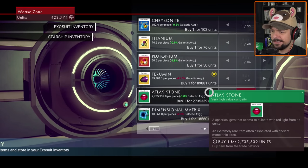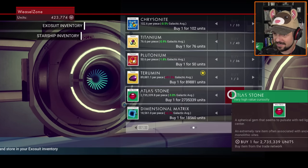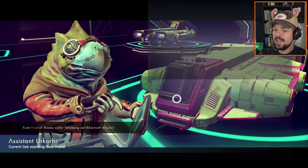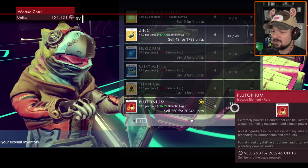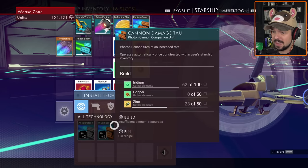An Atlas stone - a spherical gem that seems to pulse with red light from its center, an extremely rare item often associated with... wow, 2.7 million units. No thank you. Look at this ugly ship - I love that I know that word. But tonium - wow, that's quite a lot. I have no interest in selling that. Let's make some antimatter and then a warp cell and we're out of this galaxy.